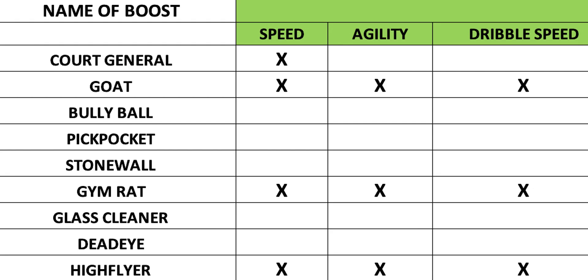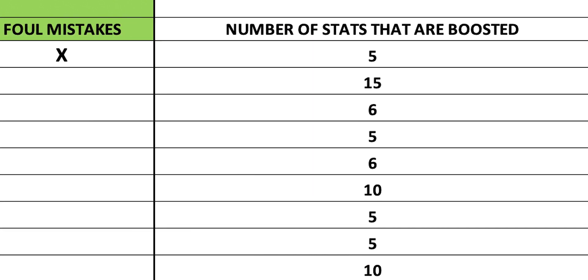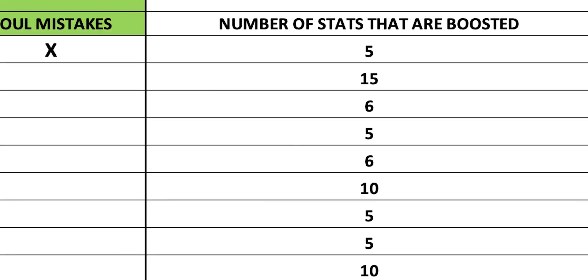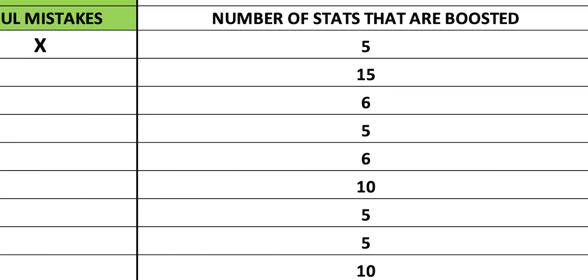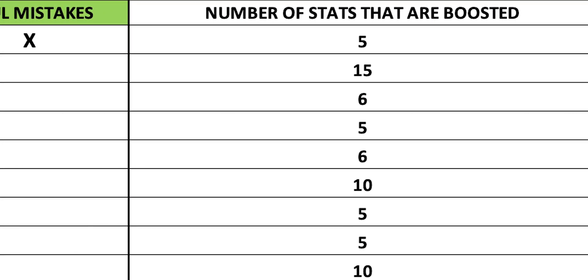It's the same with all different types of boosts. If you go to the very end on the right-hand side, there's a column showing exactly how many stats are boosted by each boost. The ones below 10 are the lower boosts. The Goat boost gives out 15, and the Gymrat and High Flyer boosts each boost 10 different stats. These three are probably the best ones you can have in the game. So you want to find courts, jerseys, and boost items giving out the Goat, Gymrat, and High Flyer boosts because those boost the most stats, meaning you'll be upgrading players by more overalls.